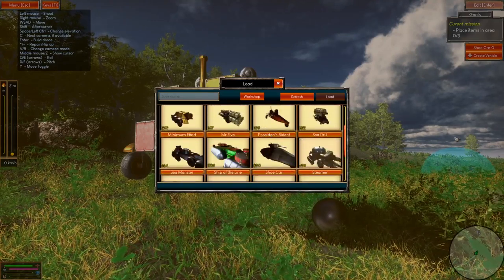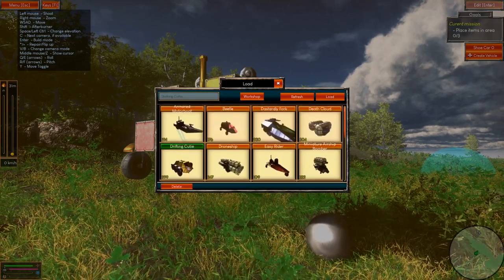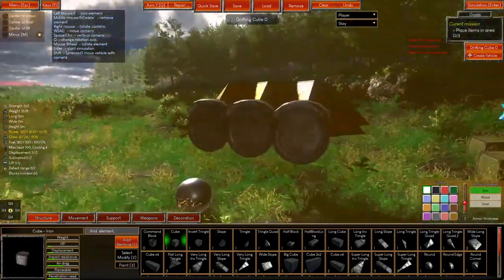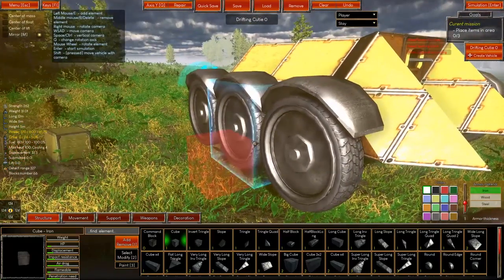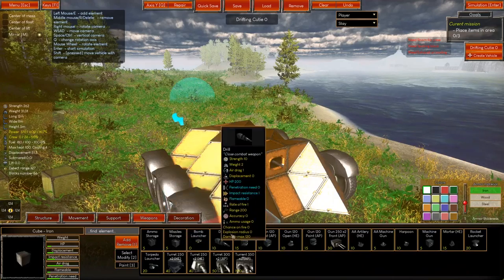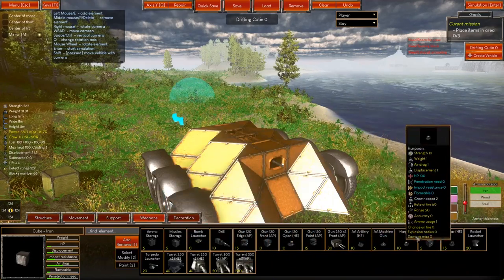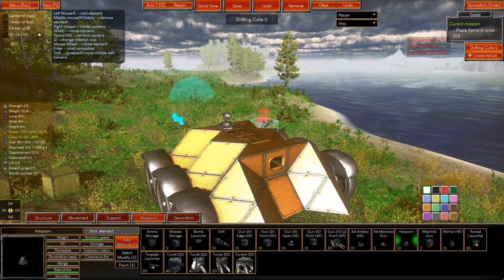Sea drill — that's basically for the water. Well, let's try a drifting cutie. We'll load this; we may need to add the weapon ourselves. I don't think we've got any harpoonage on there. Right, so we can do a little light building now — let's get some weapons on the go. Harpoon is there. Rotate. Let's see how that works.